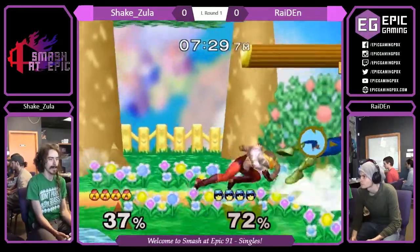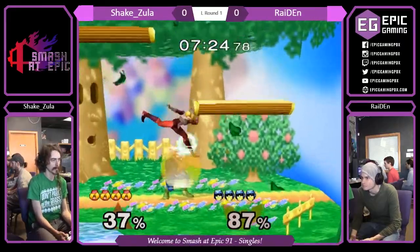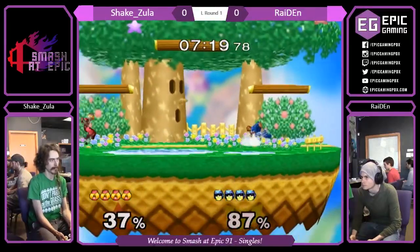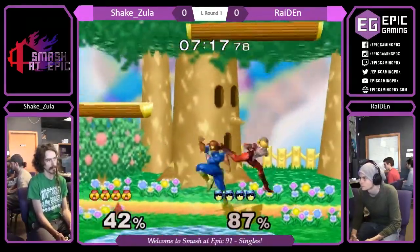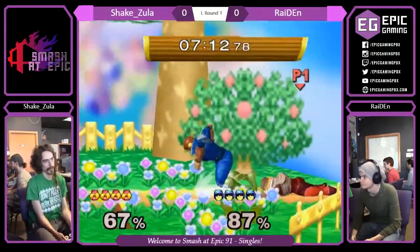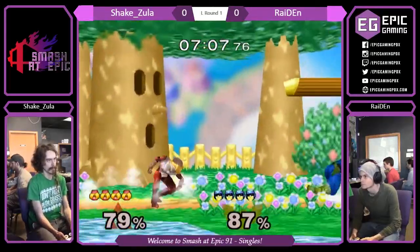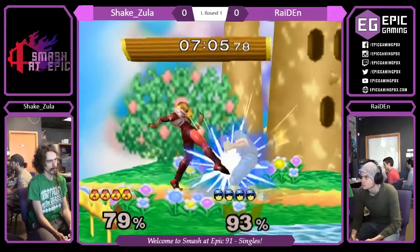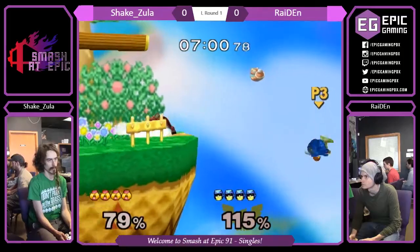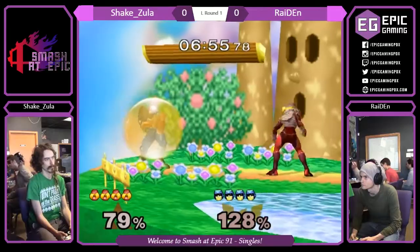Nice grab. Left tilt — this could be an edge guard. Oh, he forward smashed. Missed too wide with the knee. Scrappy neutral game here so far. Doesn't get anything off the tumble. What can he get off this? This should be an edge guard. Barra sends it back the other way and back to neutral.